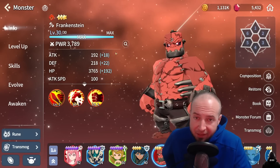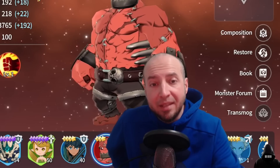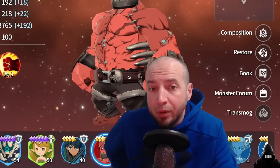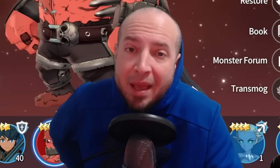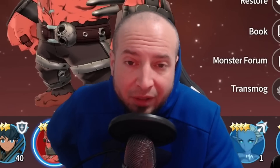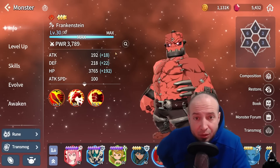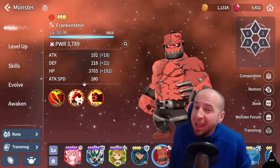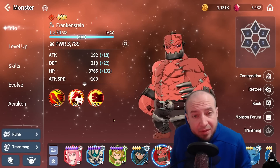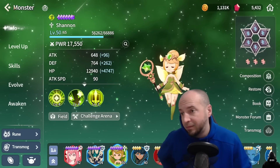I'm 99.9% positive that we're getting the Bastet event, so that'll either be a Bastet or a Desert Queen segment which I hope to pull in this banner. I would not assume that the Desert Queen event is going to be the same as it was on the NA server — I feel like they're going to nerf it. If they don't, I'm going to get enough Desert Queens to max out a Bastet and a segment early game, which is going to be huge. So until I get stuck in raids or get enough skill ups, all I'm focusing on are these 3 monsters.